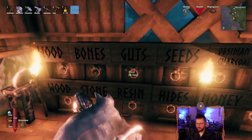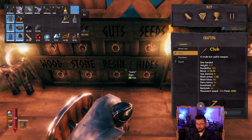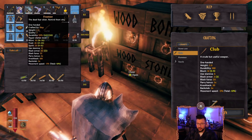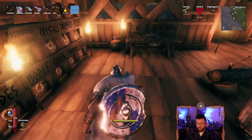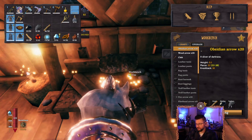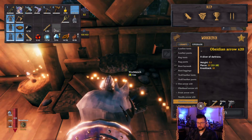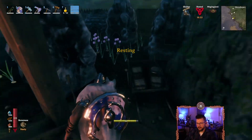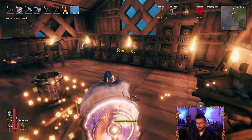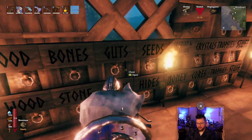Yep, we're good on obsidian. Let's also start trying to stock up on needles. I'm getting distracted — I'm wondering if I should upgrade my battle axe. We're probably going to be using mostly the Frostner; I think that's going to be our main weapon. Let's put the cultivator back and bring 10-12 wood with us so we can make a crafting table. Let's put the obsidian back.